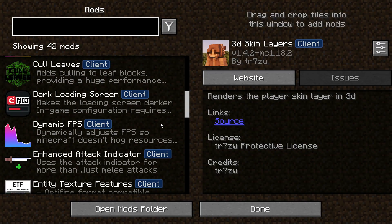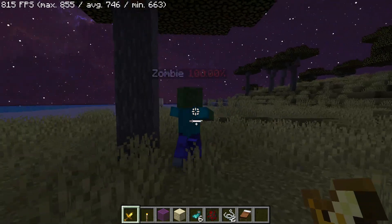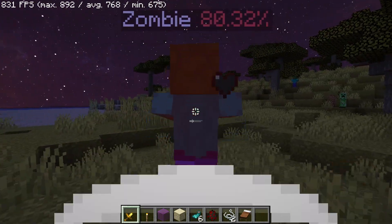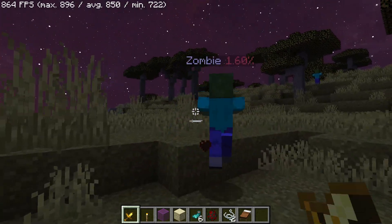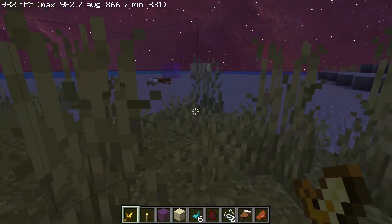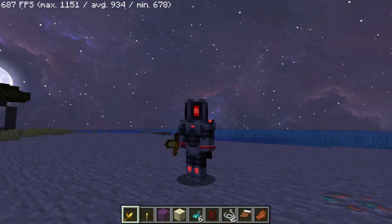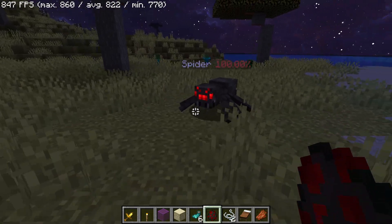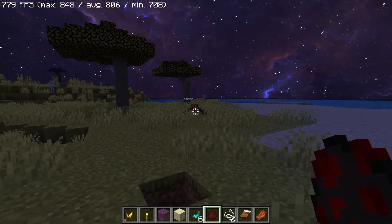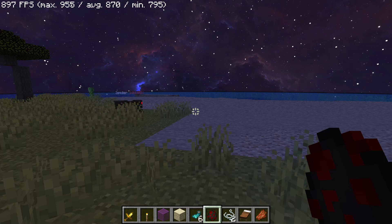There are other mods included as well. One cool function is that we can now see health on top of mobs - I'm staring at this zombie and can see it has 100 health, and if I attack it shows me how much health they have left. This makes it easier to see a mob's HP. Some entities also have glowing elements - placing down a spider, you can actually see the glow coming out from the front of the spider. This entity mod makes other textures glow as well.